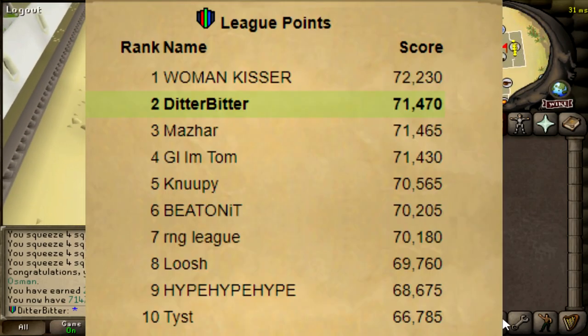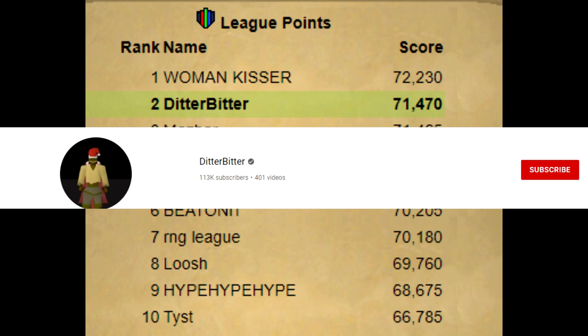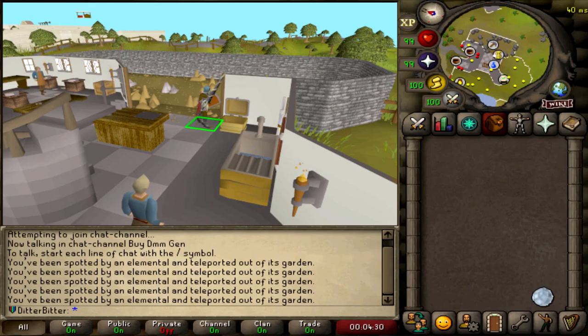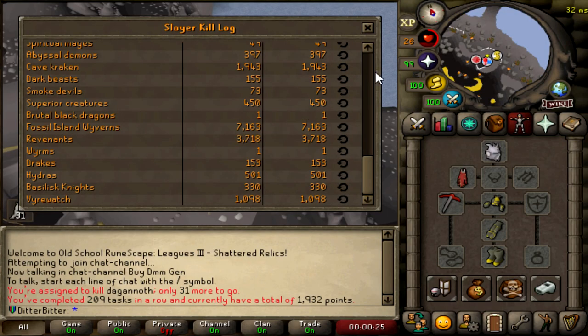71,470 points. Let's go see if we can pull this Ancient Wyvern Shield, which we're at 7.5 to 8k kills at now. We're still somehow holding rank 2, despite not having the Dragonstone armor piece from a Crystal Chest which is 125 points, the Ancient Wyvern and Vorkath Shield which is 500 points, a second Spirit Shield which is 250 points, and countless more things I haven't had time to do due to RNG. I'm going to work on the Ash Covered Tome. That's the Ash Covered Tome done — you don't even have to equip it, 50 League Points right there. 71,520. 7.2k Fossil Island Wyverns, still going dry for this Wyvern Shield.